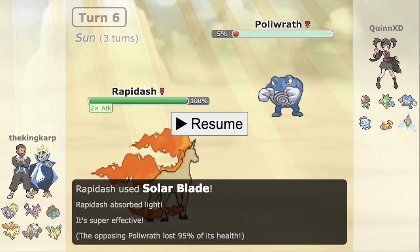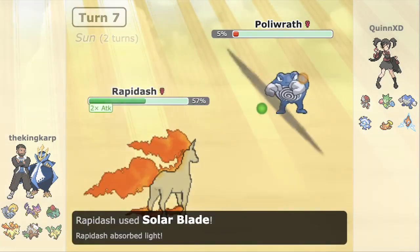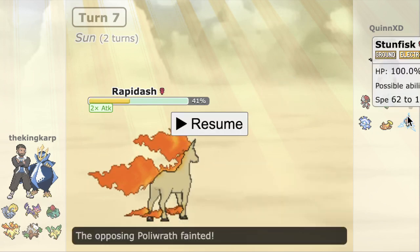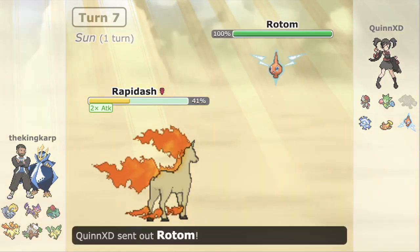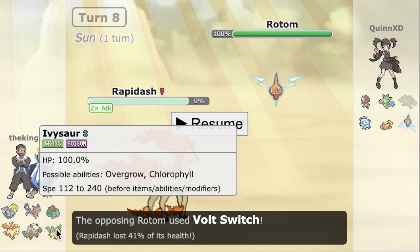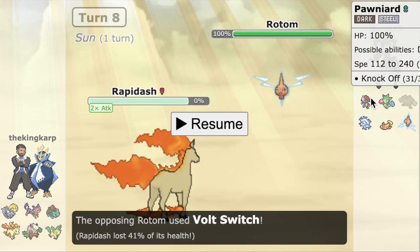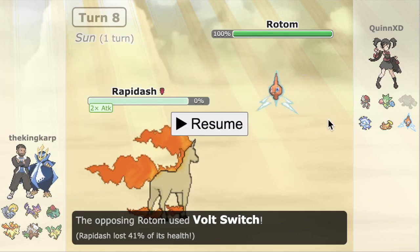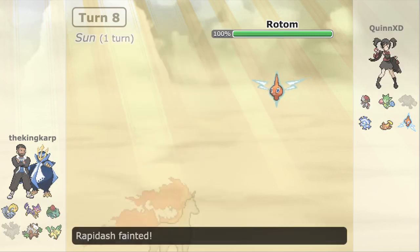Cryogonal comes in as I throw my Rocks, and they just Rapid Spin as I Encore them into that. I wanted to Encore them on the Spin, then go for a U-Turn enabling a free switch. I do get Poison Pointed, which is a little unfortunate, but that's fine. I go Rapidash now — I had calced that plus-two Solar Blade is a 75%-ish roll, at worst a 50-50. Unfortunately I don't get the roll, which is annoying. I'm forced to take a lot more chip — Scald plus Rocky Helmet — and waste a Sun turn. I do break past the Poliwrath but I've used up so many turns and taken so much chip that Scarf Rotom can come in and revenge kill. I decide to sack the Rapidash, probably not the best play with one Sun turn left.